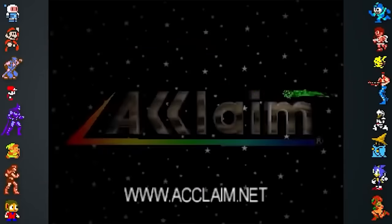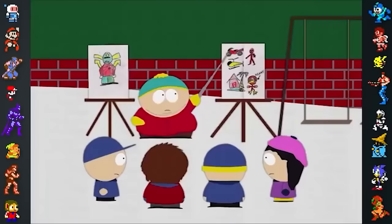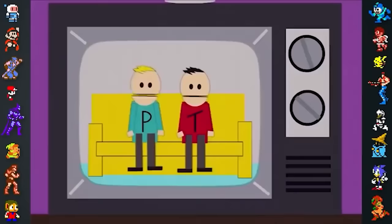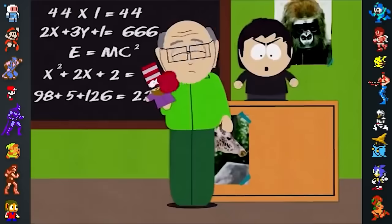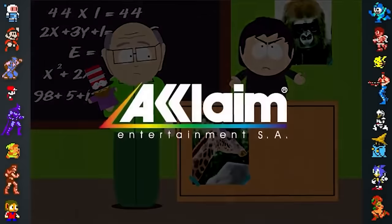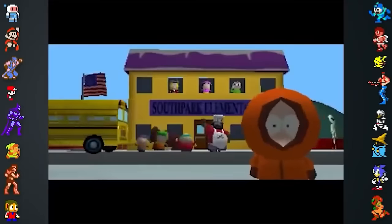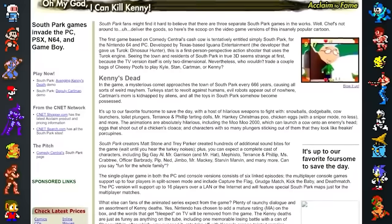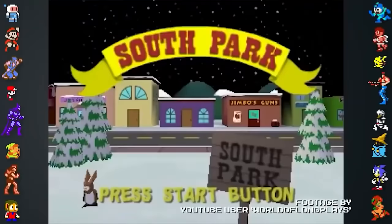Did you know? Acclaim acquired the license to make South Park games before the first season of the show had even finished airing. Because the show was unproven at this point, the company acquired the license for a very small sum of money. The show quickly became popular, and by March 1998, Acclaim decided to capitalize on the show's success. One of the first publications to talk about the upcoming South Park games was CNET's GameCenter.com, which reported on South Park for the Nintendo 64, which eventually released, as well as two other games that were cancelled.